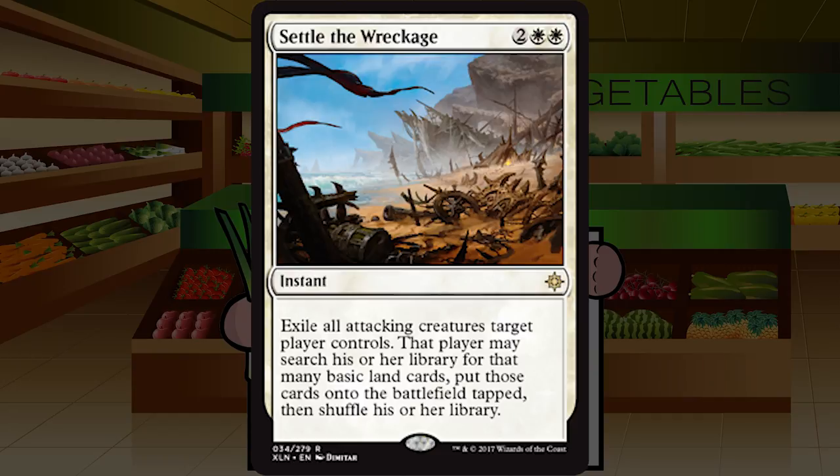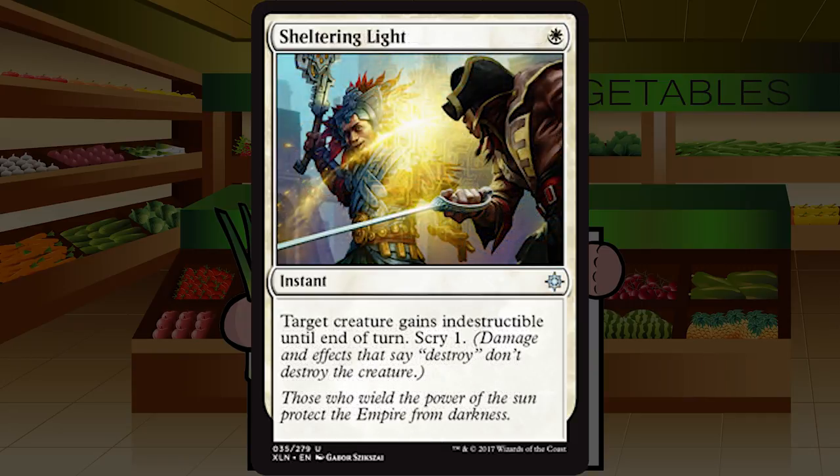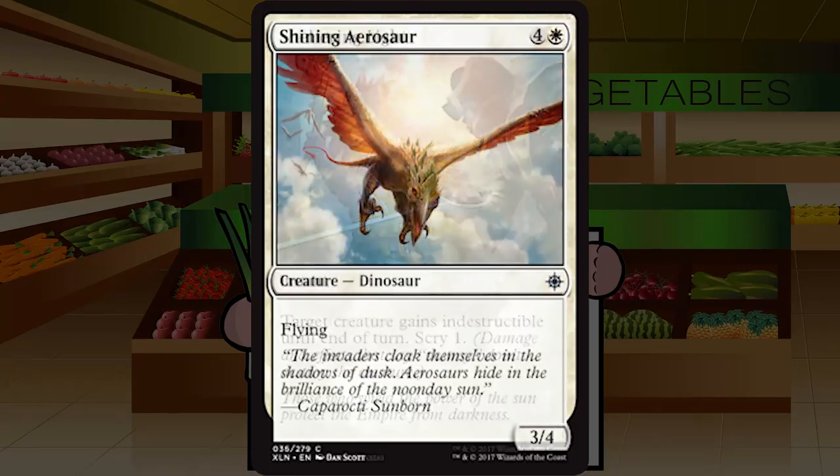Sheltering Light is a single white mana for an instant at uncommon. Target creature gains indestructible until end of turn; scry 1. Not getting a power boost or deathtouch usually makes an indestructible trick just too narrow to be worthwhile. Getting scry 1 attached to it is nice but doesn't raise this above a C minus. I'm going to try my best not to play this — it's a pretty weak combat trick.